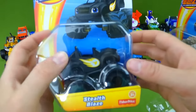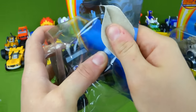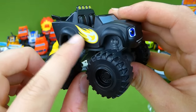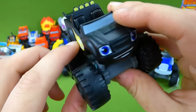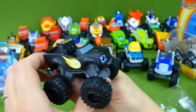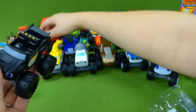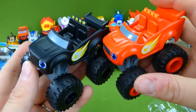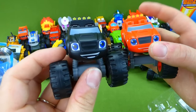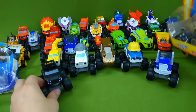This is Stealth Blaze, and he's got black paint on. I was really excited about getting this one. He's got yellow flames on the side, and he is black so he can go in stealth mode. And here is regular Blaze — you can see how he normally looks. And then Stealth Blaze. Very, very awesome. Now we've got a couple more, and then we'll go back and look at all of these.